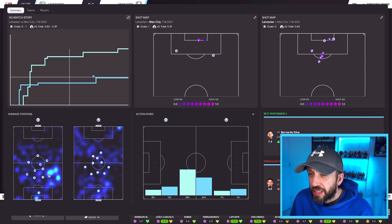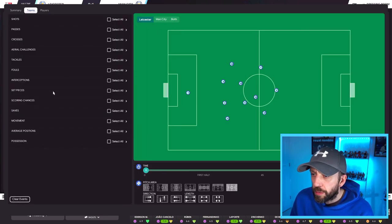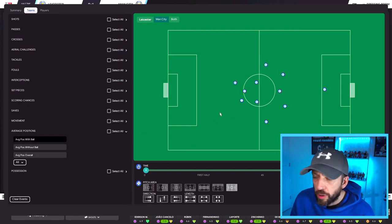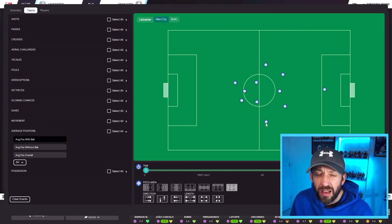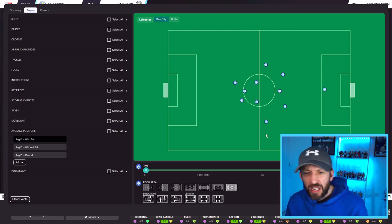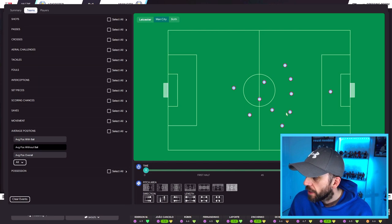Let's have a look. Half time — it's interesting so far. I'm going to go straight to average positions. Let's go Man City with average positions with the ball. So there we go — that's Cancelo there, that's Zinchenko. Look at the difference — inches, just inches. That's with the ball. Zinchenko's a little bit... I don't even think he is, I think that's about dead level. What about without the ball? Without the ball, yeah Zinchenko's a little bit higher up than Cancelo, who's closer to his center backs.